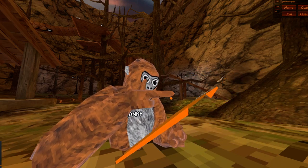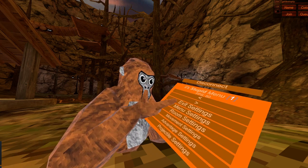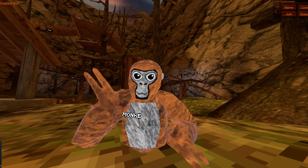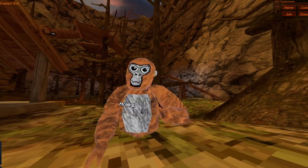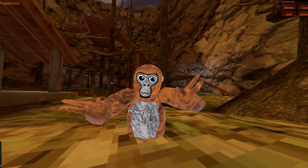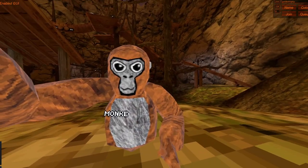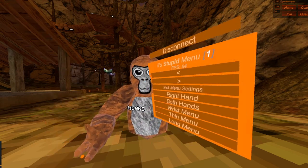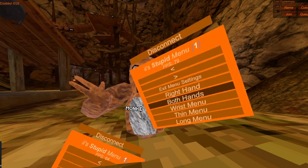Here's the advantage mods movement. Here's the settings — first it's menu settings. You can do right hand and have it on this hand, not on this one. Like this way, you have it on the right hand, not on this hand — on the left hand. And you can have it on both hands.